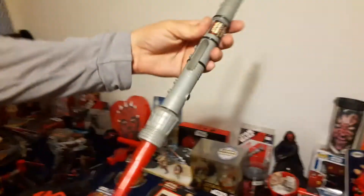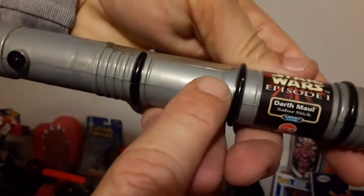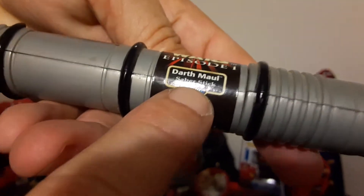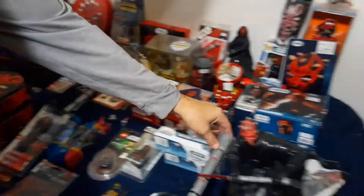Another saber — if you look here, that component held candy. Darth Maul saber stick. Just another of his sabers — candy's long gone.